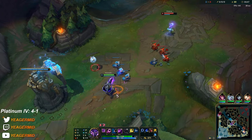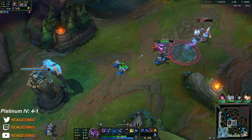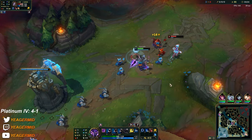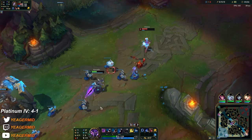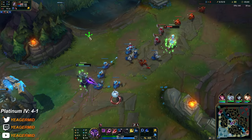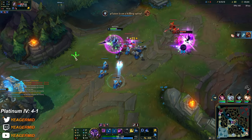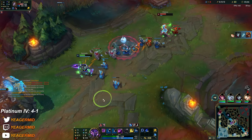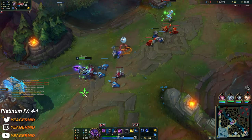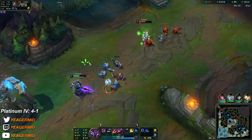The most annoying one is Tristana — you cannot lane at all against Tristana. It's impossible to lane. This matchup becomes easier when you get level 6 because the moment she Qs forward you can ult forward and trade back against her. But if she can stay even until you get level 6 that would be insane.